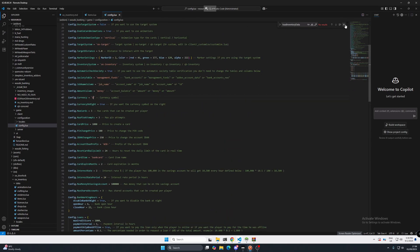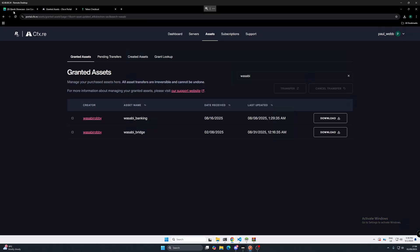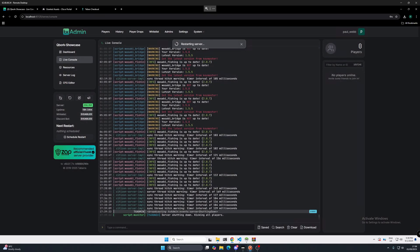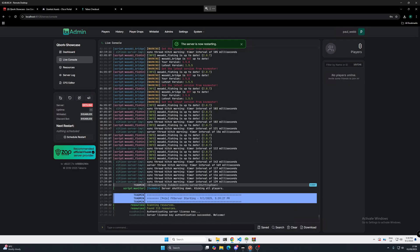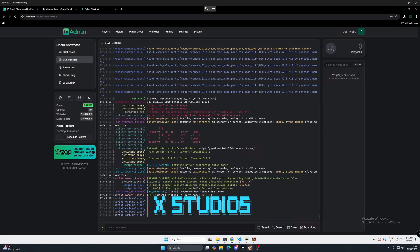That is now installed. Minimize and head to TX Admin to restart the server. If all has gone well, there will be no errors on the console when the server restarts. We're back — and as you can see, Wasabi Banking tables added. You can disable this by turning it to false, but I like to keep it on true.